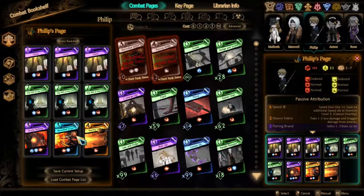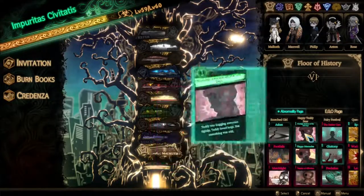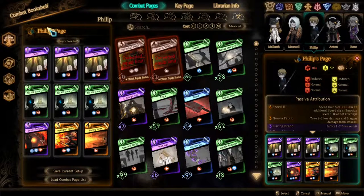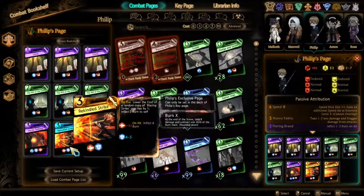Philip is supposed to be built around the Monk's Floor Happy Memories strategy, meaning he will have to clone Blazant Strike and lower its cost using Happy Memories, making it zero cost fairly quickly. Rekindle Strike, Philip's second exclusive combat page, also helps this strategy a lot by reducing the cost of one of the copies of Blazant Strike.